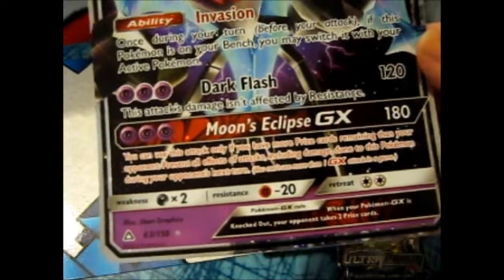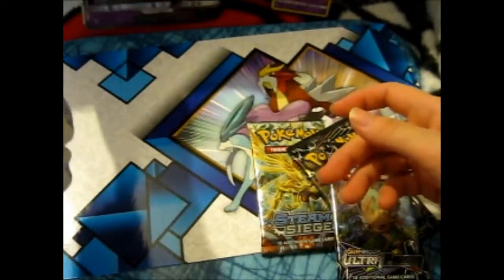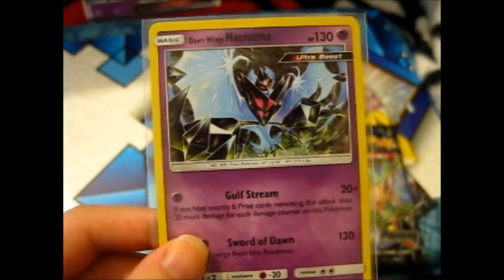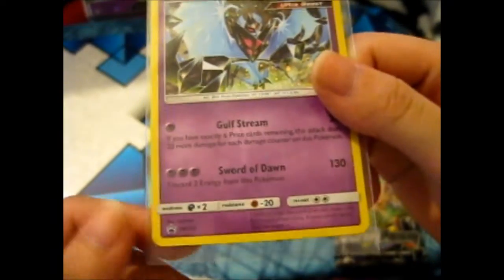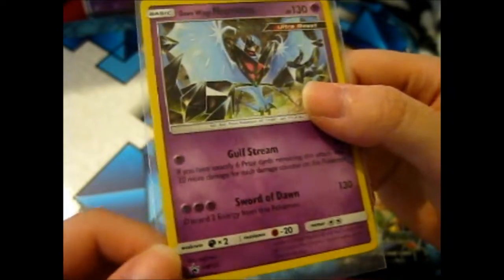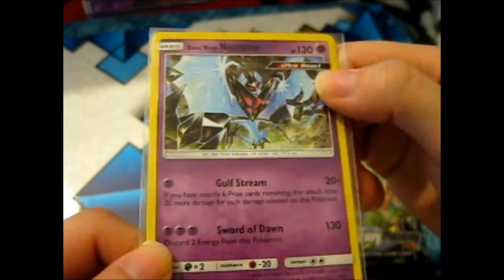You can read that if you want. It is promo SM123 — very nice. It says Ultra Rare in the corner there.